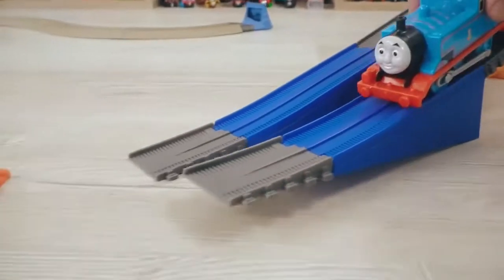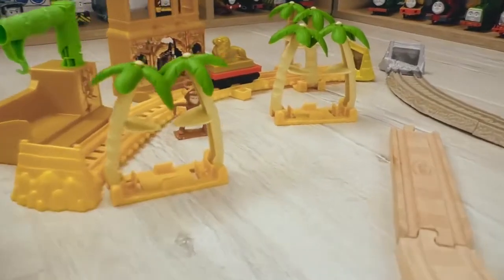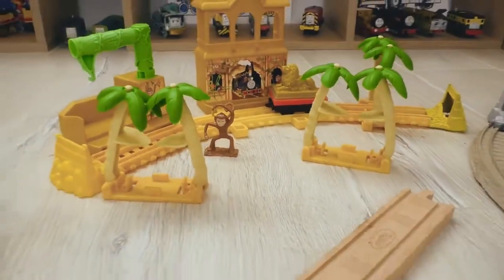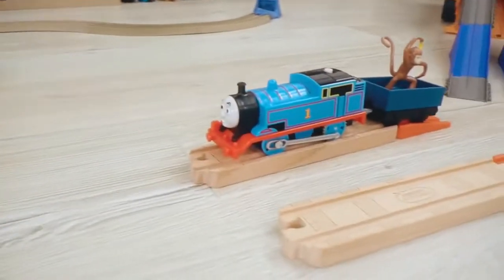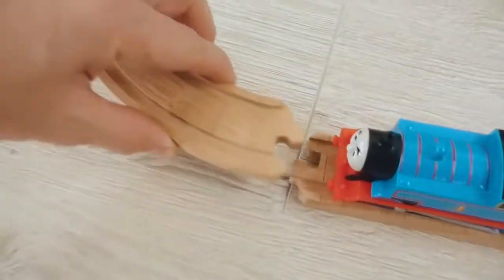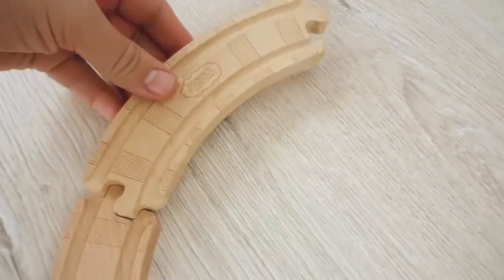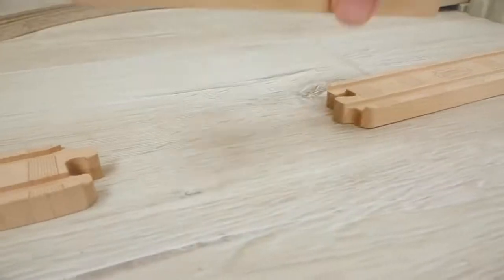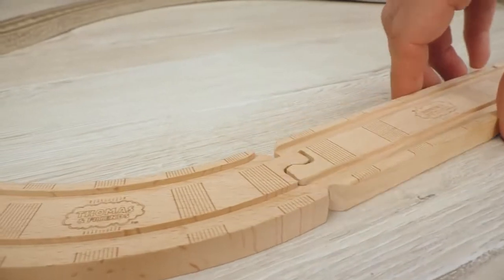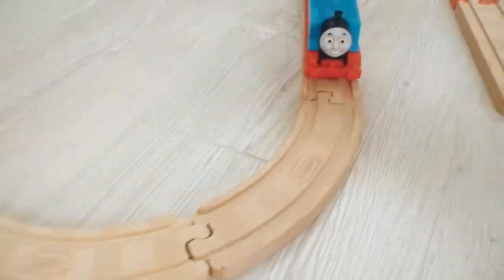The first one will be monkey! It will be transported to jungles with palms and lianas! Oh, but first I have to build a rail track to that place! Wow, building new tracks is so exciting! That is very creative! Great! The track is ready now and Thomas with the monkey are starting their journey!